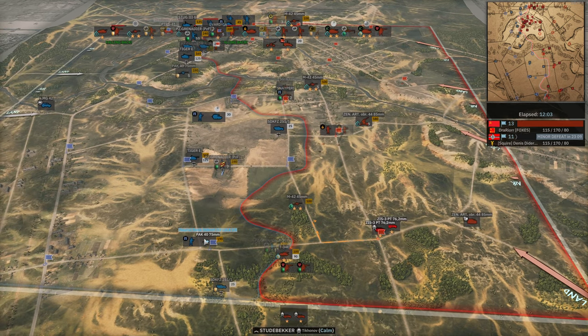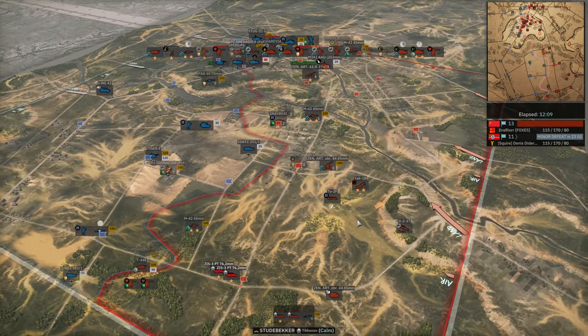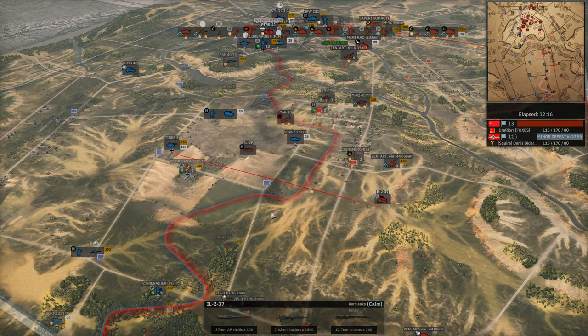They definitely have the firepower to kill the Pak 40, so we're going to be relying a little bit on the Tiger. Now we finally see AT planes coming in — Tu-2, IL-2. Two minutes into Phase B you can't tell if he doesn't have any AA in Phase B.